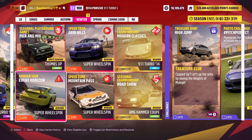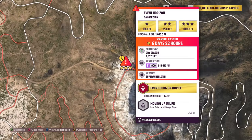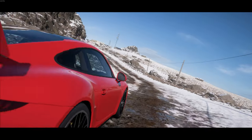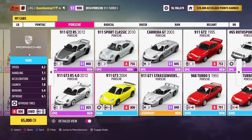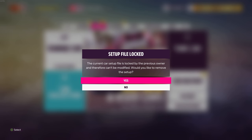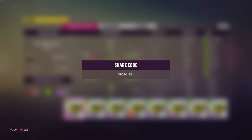We'll start out here with the Event Horizon danger sign, and for this one we need the 2004 911 GT3 in S1 class. We need to get just over a thousand feet in our Porsche. I'll jump into the 2004 911 GT3 and throw a tune on it. The share code there is 370-744-551.